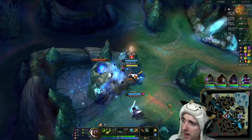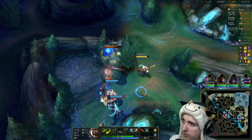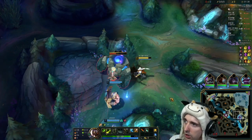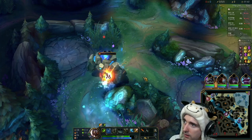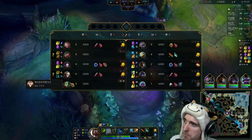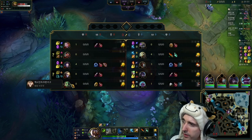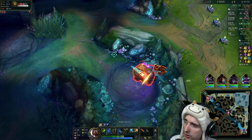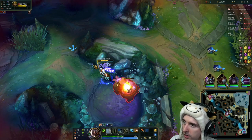Hey folks, we have a tank Master Yi game coming in hot this game and I'm gonna explain why. First of all, take a good look at the runes. We are using the Resolve tree and we are grabbing Unflinching. We're against a Mumu and Ahri, which has a good amount of CC — really annoying to deal with — and we're also against high-burst champions like Graves and Jace. Ahri kind of lives and dies on burst too.